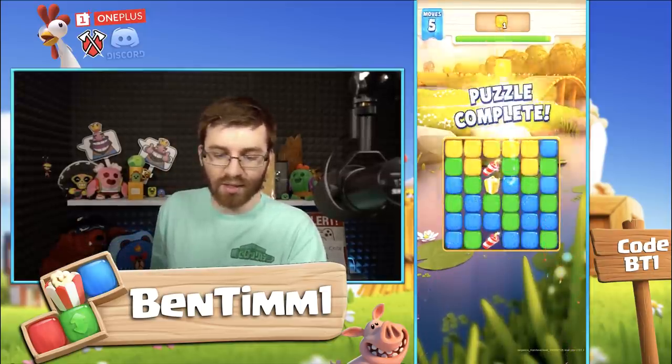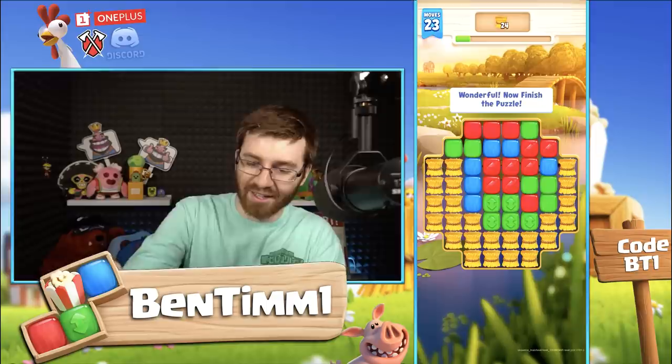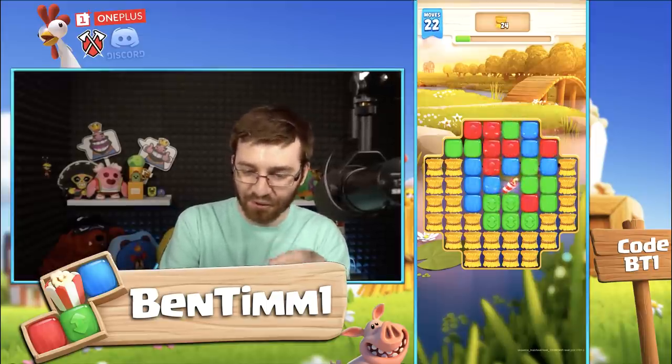If you get two of them together, you can do a move. Obviously, you can see my goal at the top is to get those red ones, so doing blue or anything else won't get me anywhere. We just hit a powerful move, so we're good to go. Now I just got to get the gold ones. Get these presents. Keep in mind, this is a tutorial — they don't want noobs to get discouraged right away.